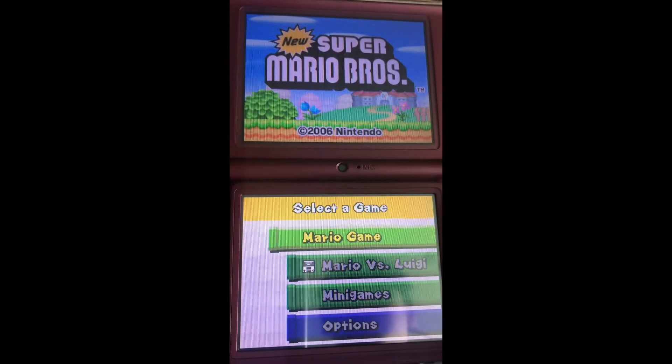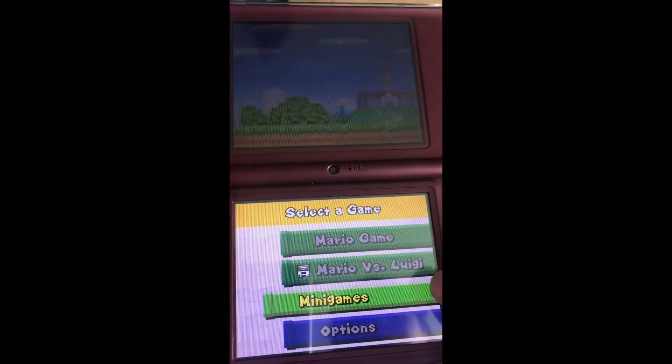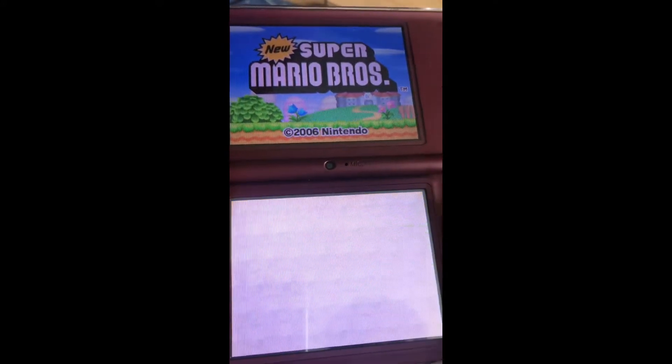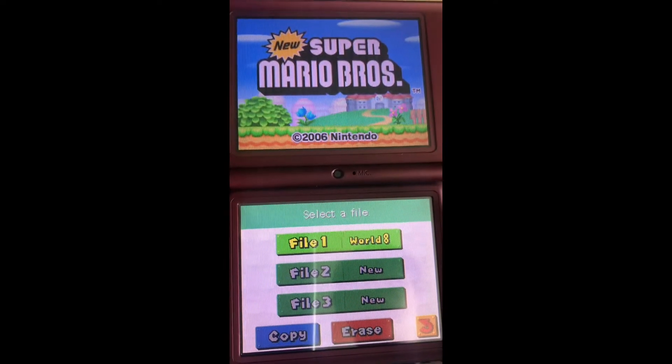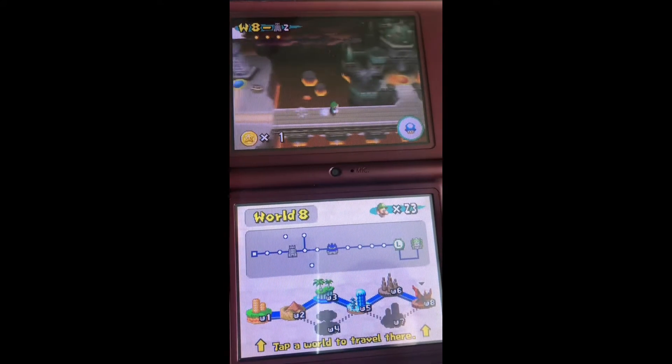So now let's hop onto the DS to look at the original that started it all, New Super Mario Bros DS. So you have Mario Game, Mario vs Luigi, Mini Games and Options. Let's go straight into Mario Game. If you hold L and R this happens — you can play on Luigi, which I always do after discovering this.